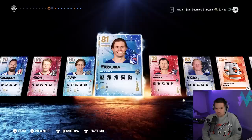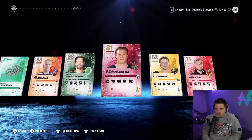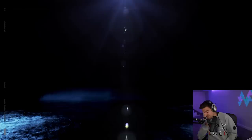We've got a Trouba at 81 overall, Darlene at 82 overall — two pretty solid defenders — and a Chikrin at 81 overall. Very solid in terms of real hockey, but in terms of the game, certainly not what we want. So big L on pack number two. Let's see what the third one has.